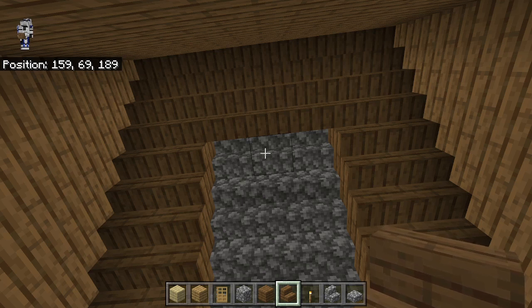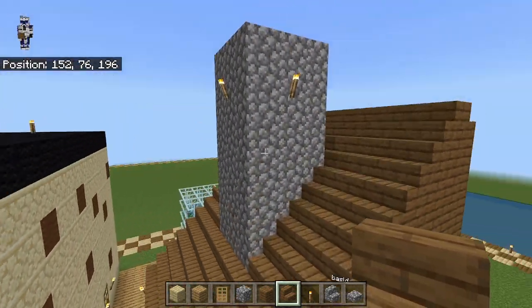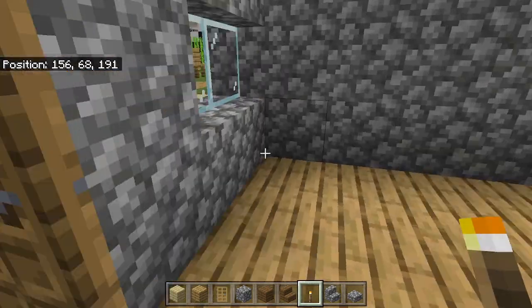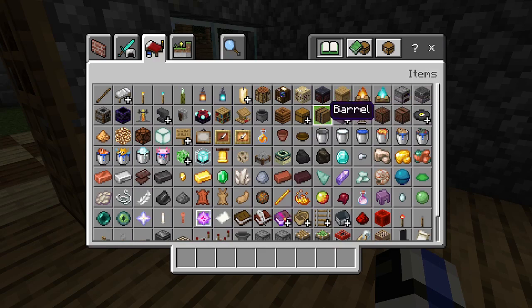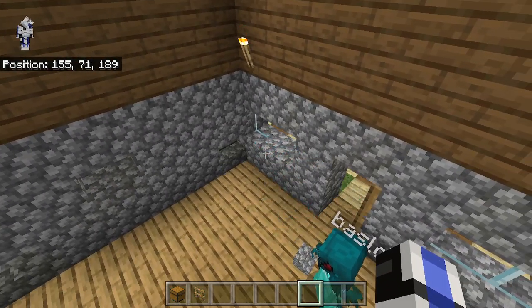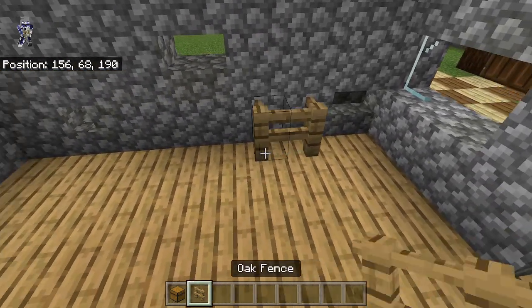I'm just going to check inside the chimney to make sure there aren't any other details, and head over to check if this is looking right. Okay, that is. So we can start adding some of the details inside of the shop. We're going to need to add some chests, which go around and hold the really bad toys that nobody will want. We're going to put two oak fences here.